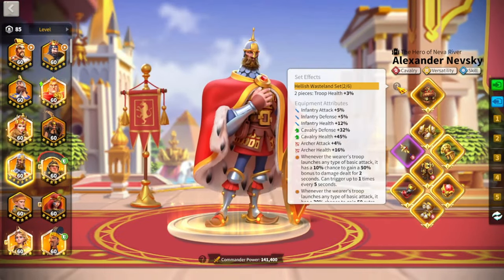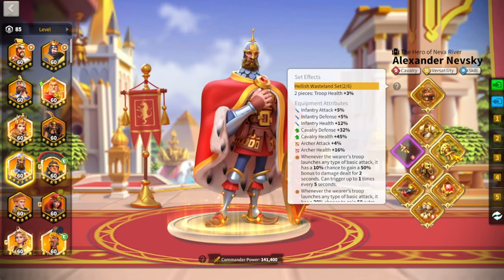Let's talk about my gear. For my cav march I have the two-piece Hellish Wasteland set — the chest and boots pieces — plus the ring and horn, together with the KvK helmet, Ash, and Navar's. This set gives a lot of defense as well as health, which is fitting because cav gear is pretty heavy on defense and health.